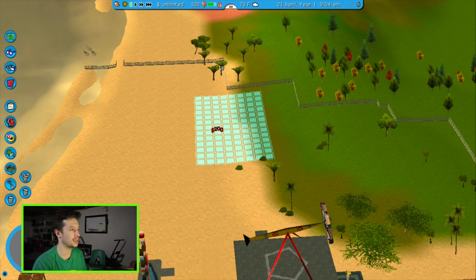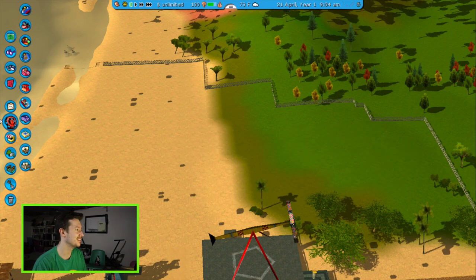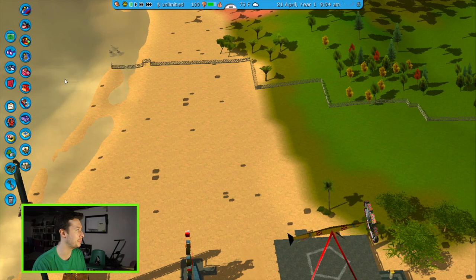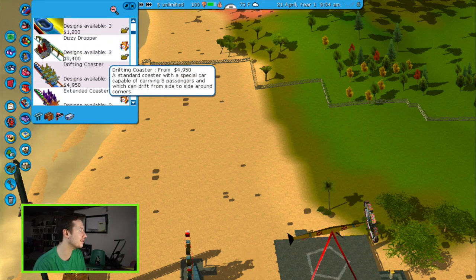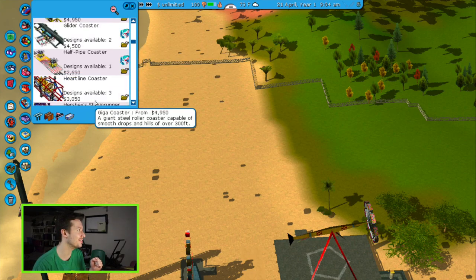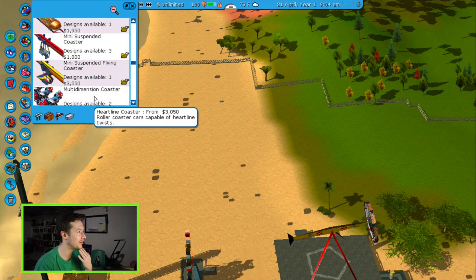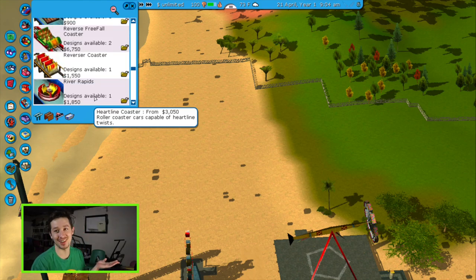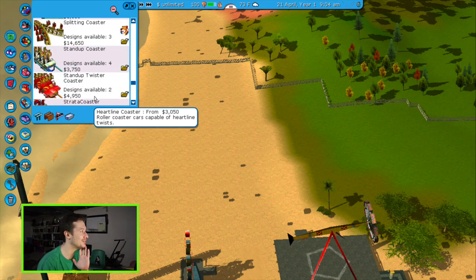I need to clear this area — I'm gonna need all this area cleared out for our wooden coaster. Alright, now time to build the classic beach wooden coaster! Oh, I forgot we have all these new coaster designs too — like this drift coaster, what the heck is that? The giant flume is in here too, that's sweet, and the half pipe coaster. Oh there's one called Hershey Storm Runner — interesting! Too bad they don't have RMC in this — that'd be so sweet.